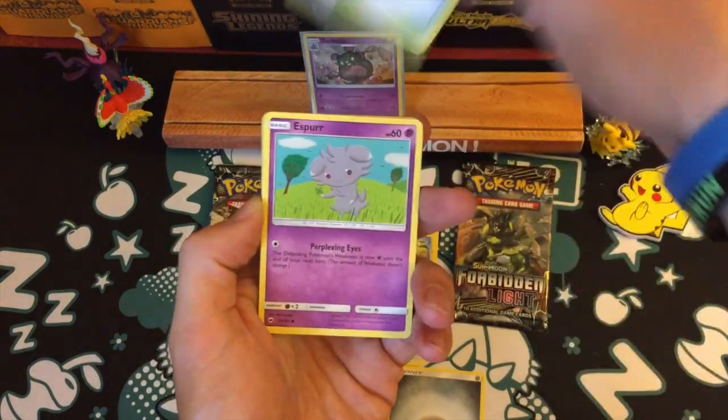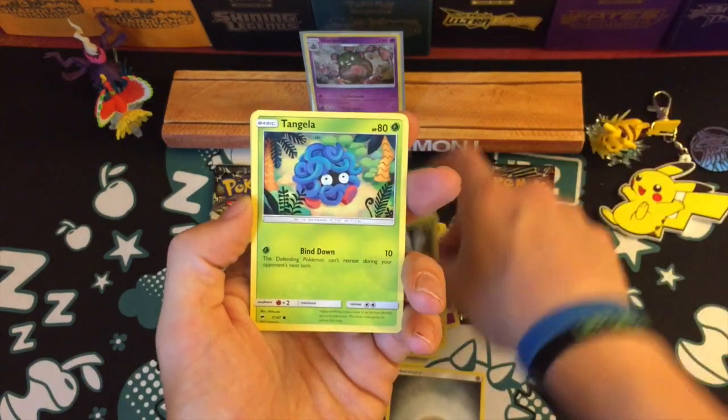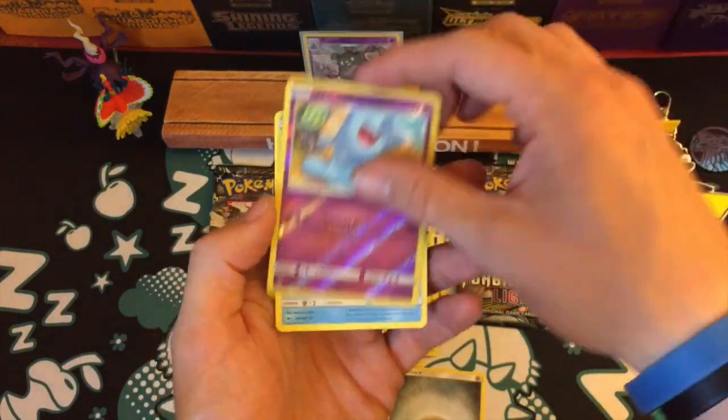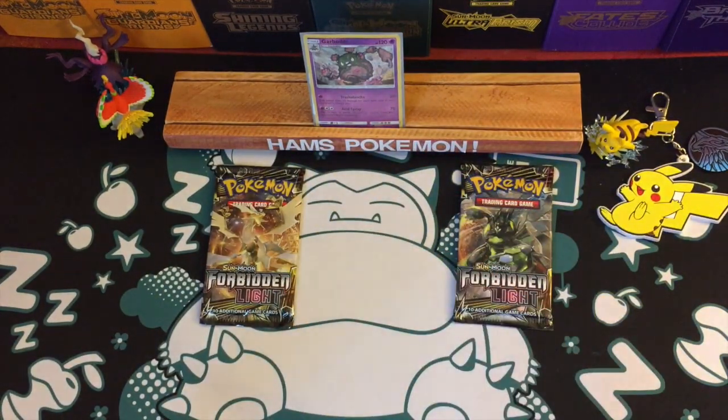Okay, so Noctowl, Electabuzz, Mt. Lanakila, Espeon, Pikachu, Noibat, Dugtrio, Tangela.